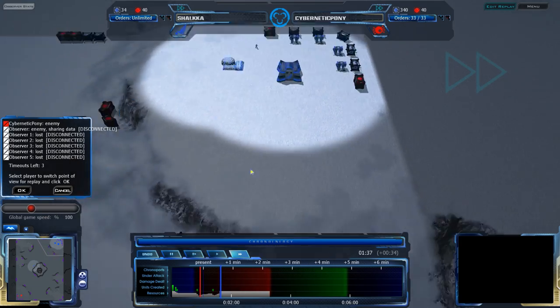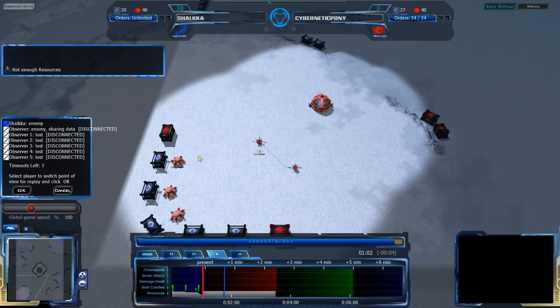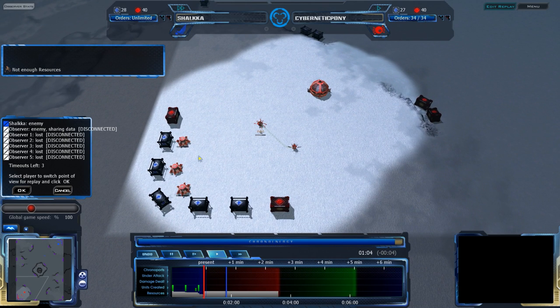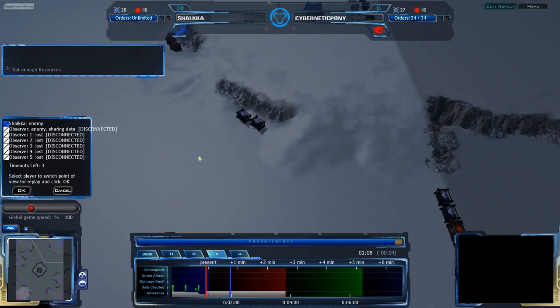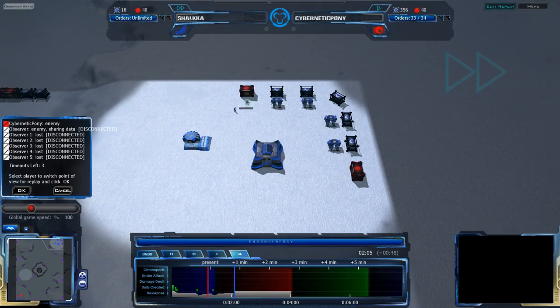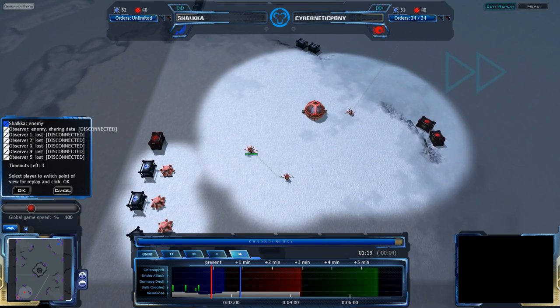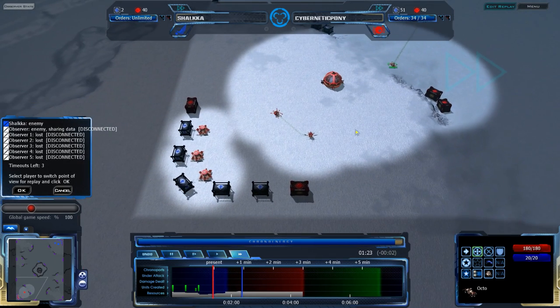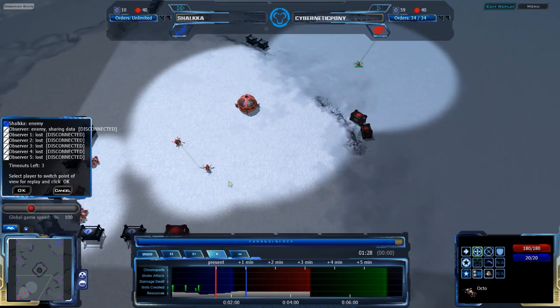Shalke going for very early RPs and importers. I'm a little bit surprised he's doing that on this map — I'm surprised he's not going for the importer earlier. This map isn't that big, the rush distance is not that big. Having five RPs now, he's really playing for the late game. Luckily for him, so is Cybernetic Pony, who is going for an Octo-Scout harassment but apparently is going for the economic game as well.